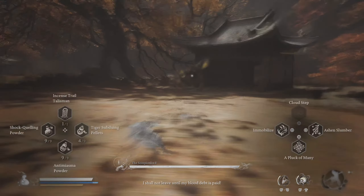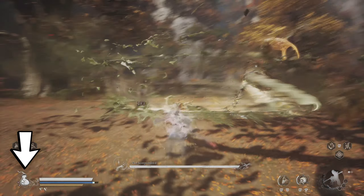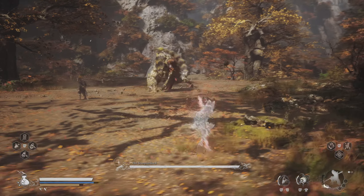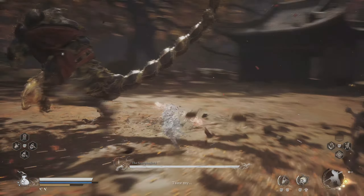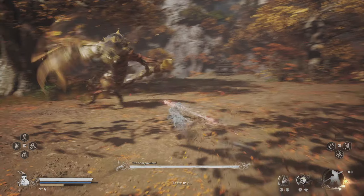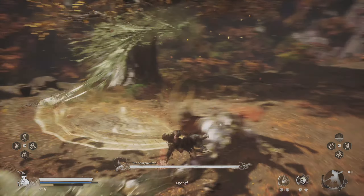At the start of the fight, use Cloud Step, drink to activate your attack buffs, and start charging to level 3. The best time to attack is right after he does one attack — it doesn't matter if he is mid combo, because by the time he starts attacking again, it won't be enough to knock you back.